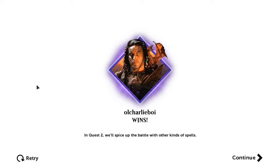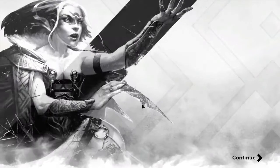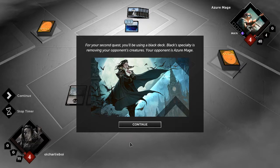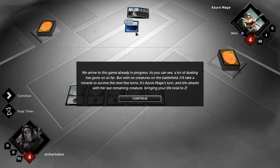When we play against real opponents it's gonna get a lot harder. In quest two, we'll spice up the battle with other kinds of spells. About fifteen minutes in — we'll go through another tutorial mission. We'll do two missions per episode depending on how slow they are. For the second quest, you'll be using a black deck. Black's specialty is removing your opponent's creatures. Your opponent is Azure Mage. Each deck has its own specialty, but when you combine decks you get all kinds of crazy stuff.